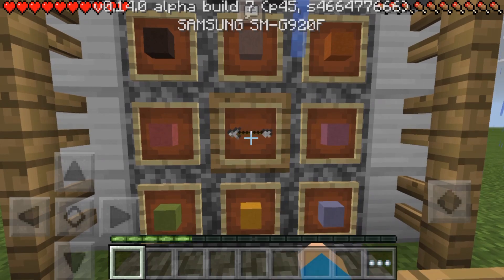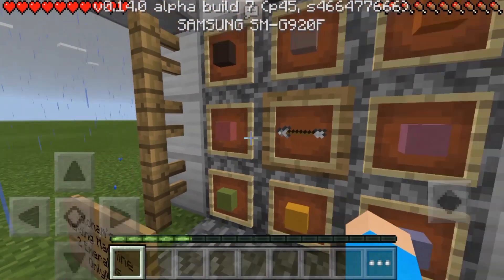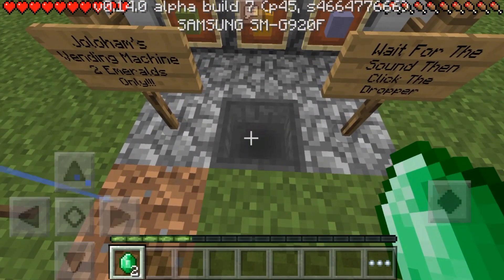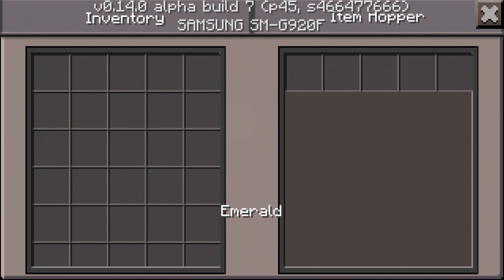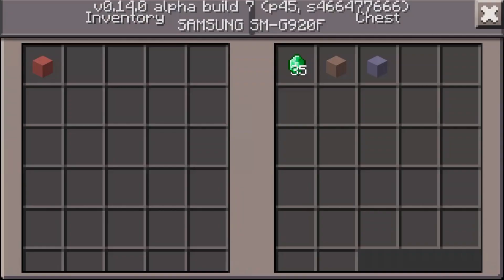You would move that arrow to the item that you want. Say if I want some of this red clay, I would make it so it's facing that. Then I go to this chest, get out two emeralds, and then I would put them into the hopper. Then I'd go to the top dropper and just wait, and then my item will appear.